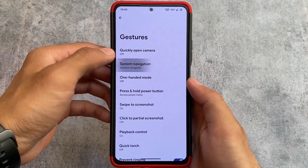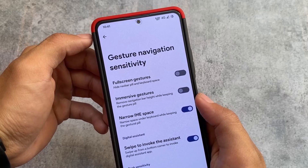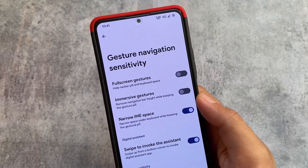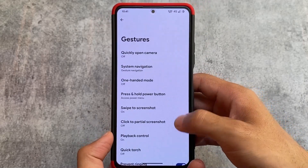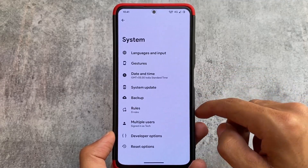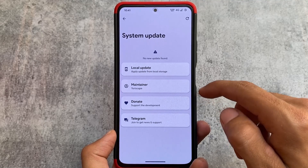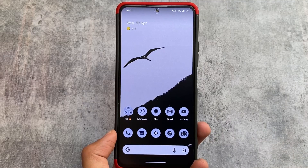Last but not least, gesture options include one of my favorite features called 'narrow IME space.' There are three options: hide navigation bar and pill, remove the navigation bar height while keeping the gesture pill, or narrow the space below the keyboard. All these options are super useful. It also supports OTA updates, though I haven't checked that out. Thanks for watching — the link is available in the description. Goodbye!